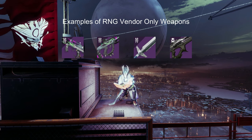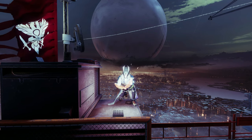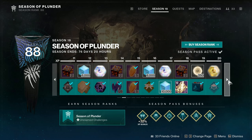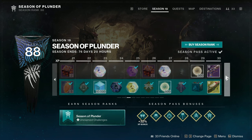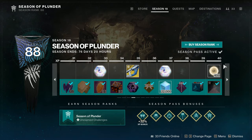Weapons currently in the game but relying on specific vendor RNG will be highlighted as weapons to keep an eye on whenever the vendor sells them, but should not be weapons you are trying to farm or obtain. Additionally, some weapons are only available during Season 18, Season of Plunder, as they are either a free weapon from the Season Pass or might get rotated out of the loot pool. Check the description and other videos on the channel for seasonal updates.